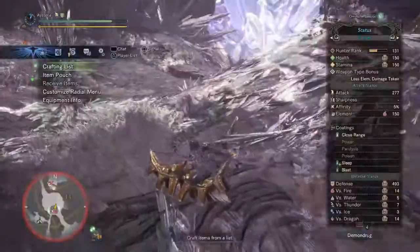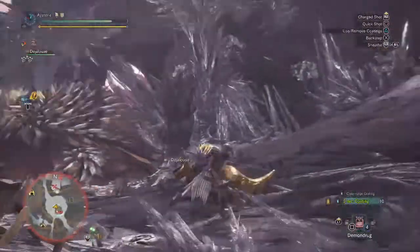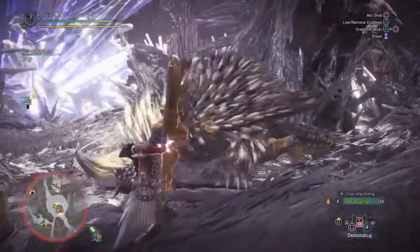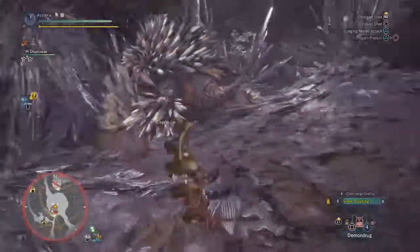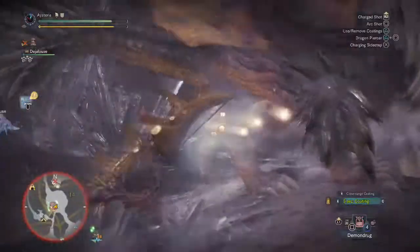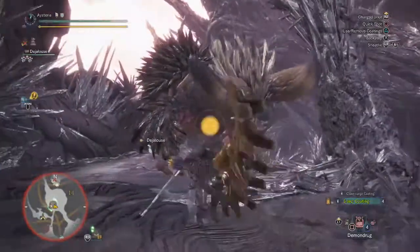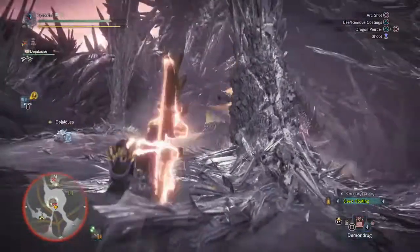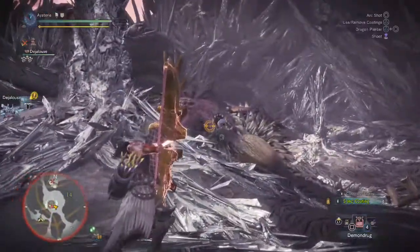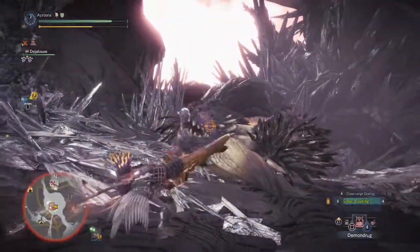That's just a good little clip of how well this works and how low your stamina consumption really is when you have that much constitution. You can stay mobile and keep shooting and shooting and shooting. I really wanted to showcase this bow in particular because of how many times it put Nergigante to sleep.